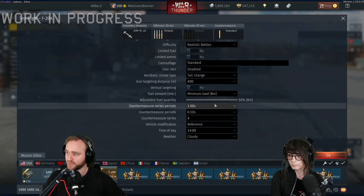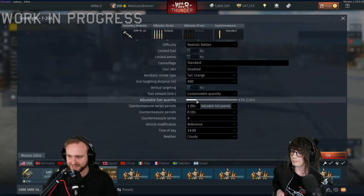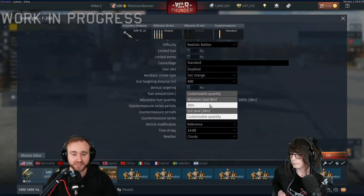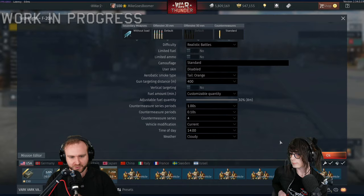Something new as well - RRB players, rejoice! We now have a fuel slider! It's been years. You can now exactly determine how much fuel you want to take into battle, customizable from minimum to maximum fuel load. You still have access to the old menu selection if you prefer. Let's check out the performance at minimum fuel to see the raw performance of the aircraft.